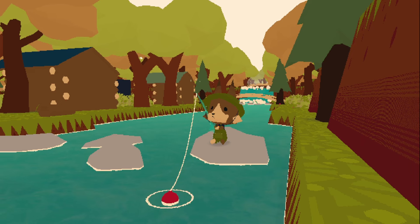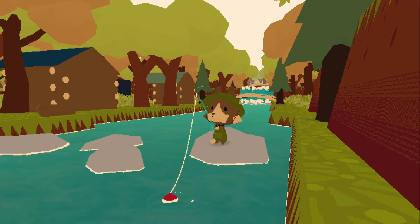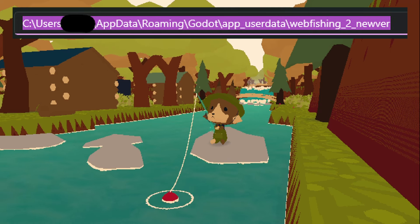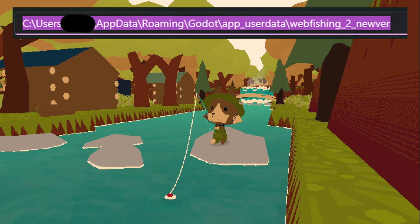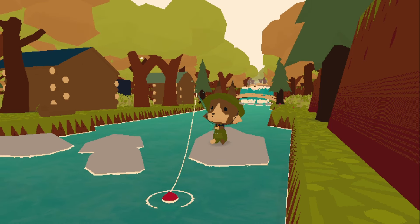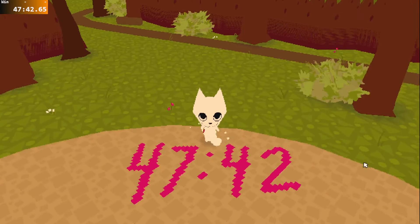One more thing I'll mention: if you want to keep your save data, because for each speedrun you have to reset your save data, you can just go into the game files and copy your save data to a different folder that's safe, and the game won't overwrite that. There's a guide on the speedrun page to do that — you basically go into percent AppData percent, find your way to the Webfishing folder, and copy it somewhere safe. But yeah, I just wanted to quickly ramble about this because it was something kind of fun that I did on the weekend. Thanks for watching.